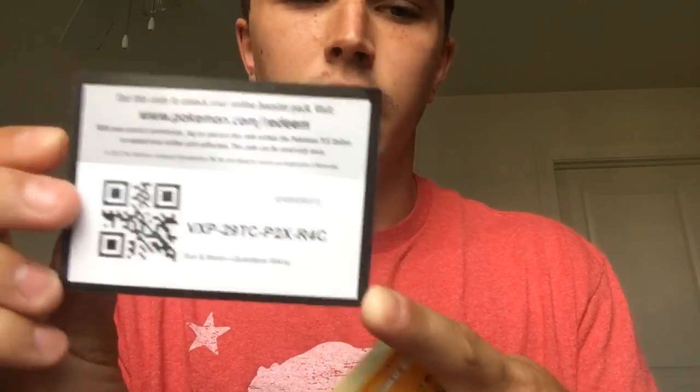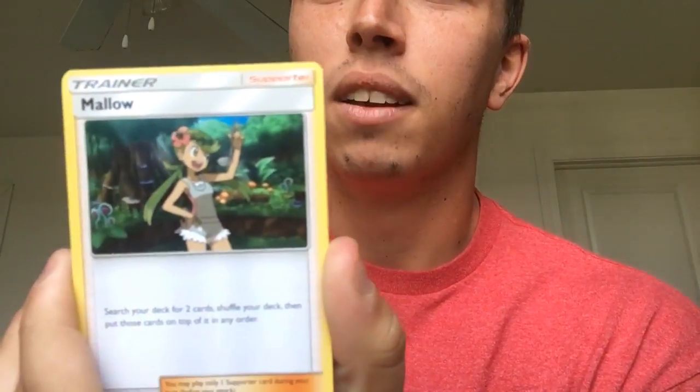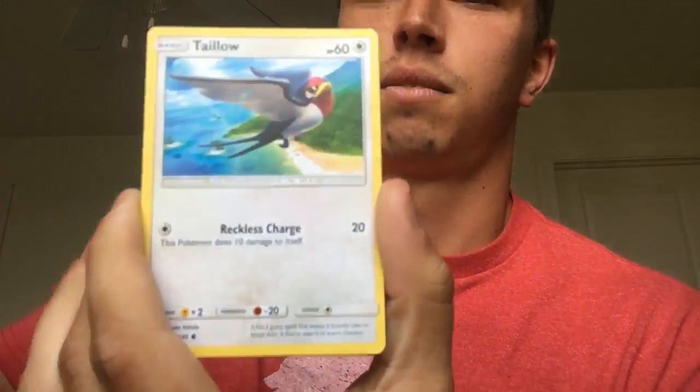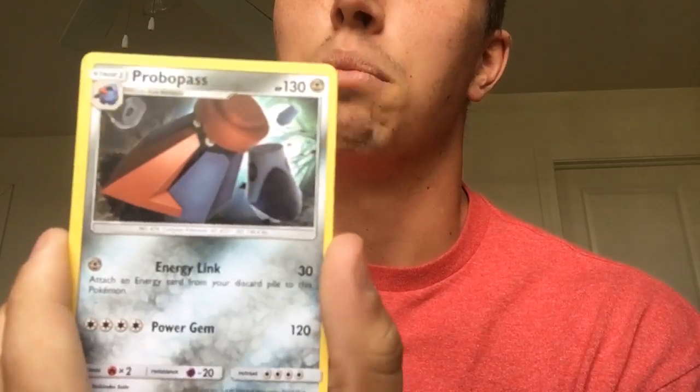We've got Guardians Rising — two packs. Our first non-white code card, so there you go. Just take one, guys — it's going to be like Halloween. We've got Carvanha, Tailow, Jigglypuff, and our rare is a Probopass. Don't forget the energy. Still getting used to that card trick. Carl's under the desk tickling my feet — hard to concentrate.